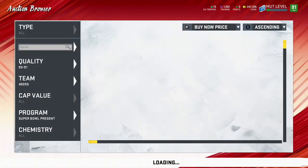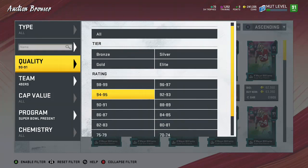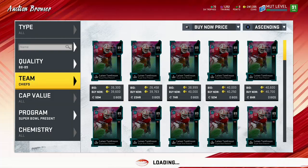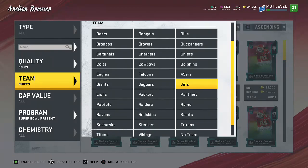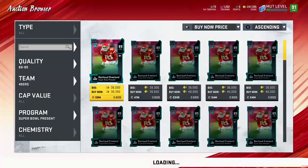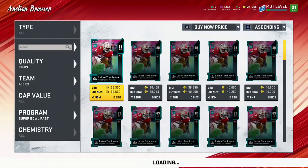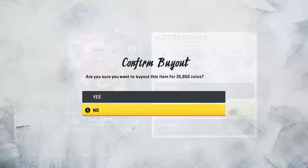So far we're up to 117,000 coins for those two cards. Now we need an 89. I'd do the same thing — stick to this rule of Super Bowl present or past, and go back and forth between these teams to see which one you can get for the cheapest. I'd try and get these for around 37,000 at most — 36 or 35 would be better. 35k — boom — we'll buy that one.